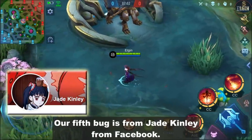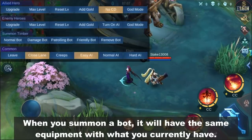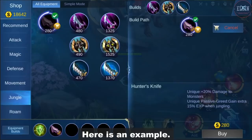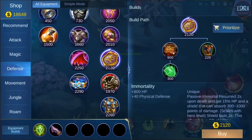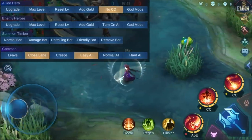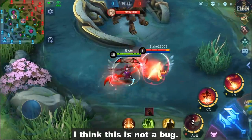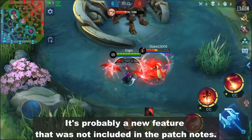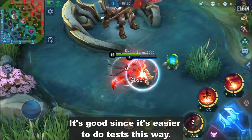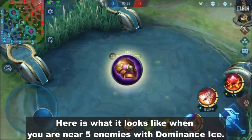Our fifth bug is from Jade Kinley on Facebook. It's about the Layla bot in practice mode — when you summon a bot, it will have the same equipment as what you currently have. Here is an example. I think this is not actually a bug; it's probably a new feature that was not included in the patch notes. It's good since it's easier to do tests this way. Here is what it looks like when you're near 5 enemies with Dominance Eyes.